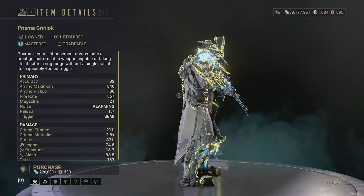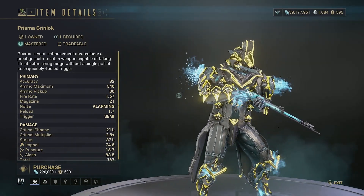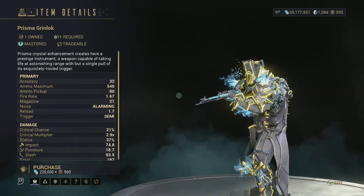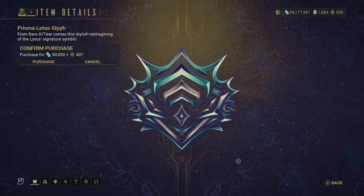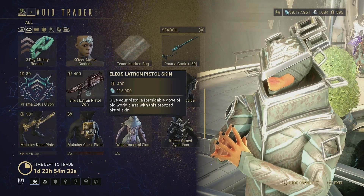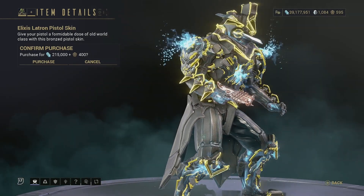Then we have the Prisma Grinlock — honestly not the best Prisma weapon when it comes to raw DPS potential, but if you need it for mastery or you do like the Grinlock and have a god-tier riven like I do, it's not too bad. Then we have the Prisma Lotus Glyph — literally nothing special, moving on.